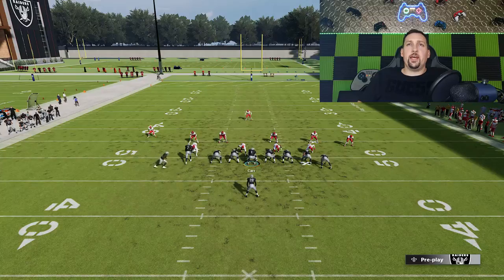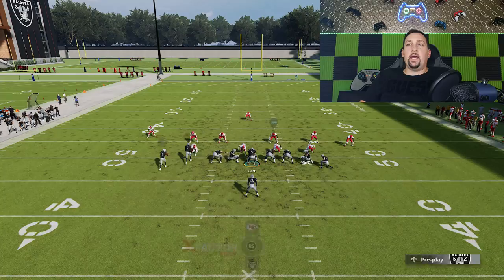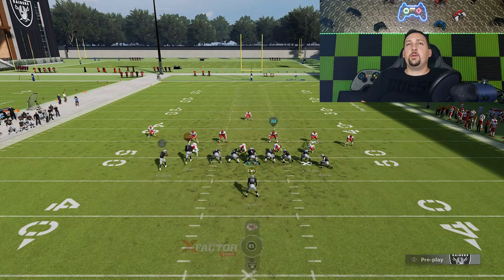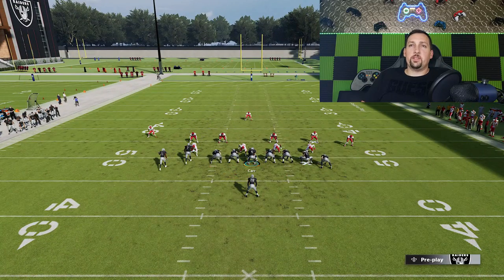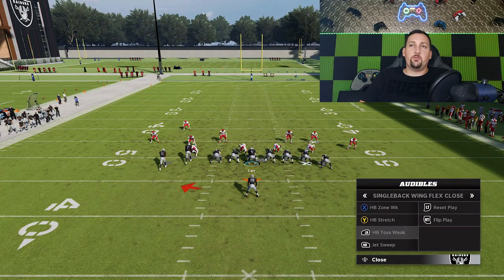Let's go with the jet sweep — it's the exact same setup. The cornerbacks pull themselves back again, and this time we have our fastest player on the field, Henry Ruggs, carrying the ball. The toss play might be back — in years past the toss plays were not very good, but these pulling blockers do a much better job of picking people up. The way blocking sets up in Madden 22, if they get a piece, they really slow down the defenders. Stretch plays are a little different — I feel like the linemen have to get on their blocks a little better, but we're still having success. I prefer to run it to the wide receiver side. All these run plays are going to be successful.